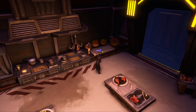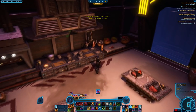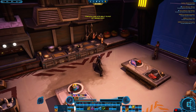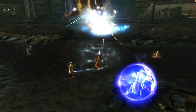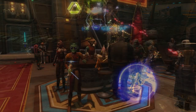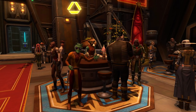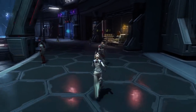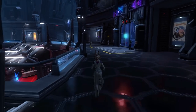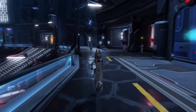This event lets you cook gourmet dishes and deliver food to patrons as a droid in two minigames, as well as gather exotic ingredients in the open world and from world bosses. To start the Feast of Prosperity event, look for the Festival Crier character on the fleet. They'll be located near the Northern Elevator on the Republic fleet and near the Southern Elevator on the Imperial fleet.